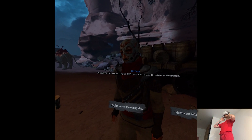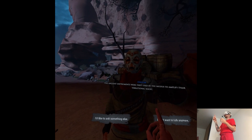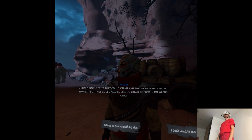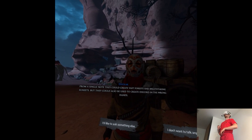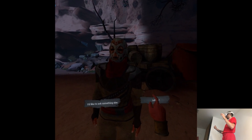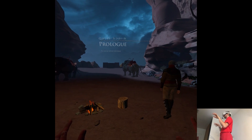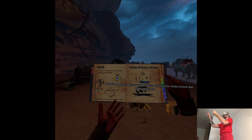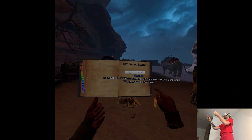Wherever the last note struck the land, rhythm and harmony blossom. The ancient instruments were first used by the modus to amplify their vibrational magic. From a single note they could create vast forests and breathtaking suns, but they could also be used to create discord in the wrong hands. Very well — we best be on our way to Kudum. This is like a full-on adventure.